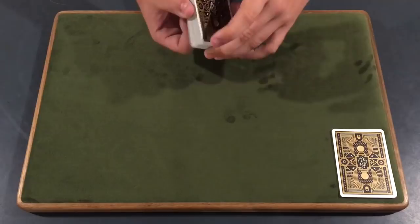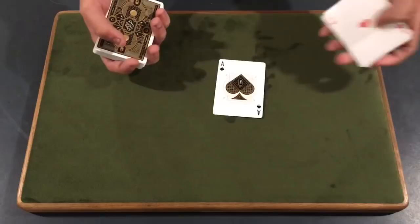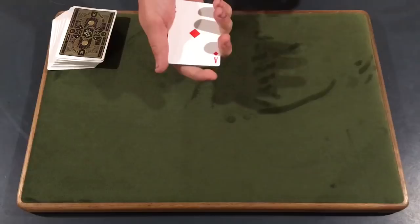Now Adam, over here we have some face-down cards that you might be wondering about. What are those face-down cards? Well, it's very interesting because they are actually the four aces. So we'll go ahead and show you one, two, three, four aces guys, and we're gonna play a little bit of a game with them today.